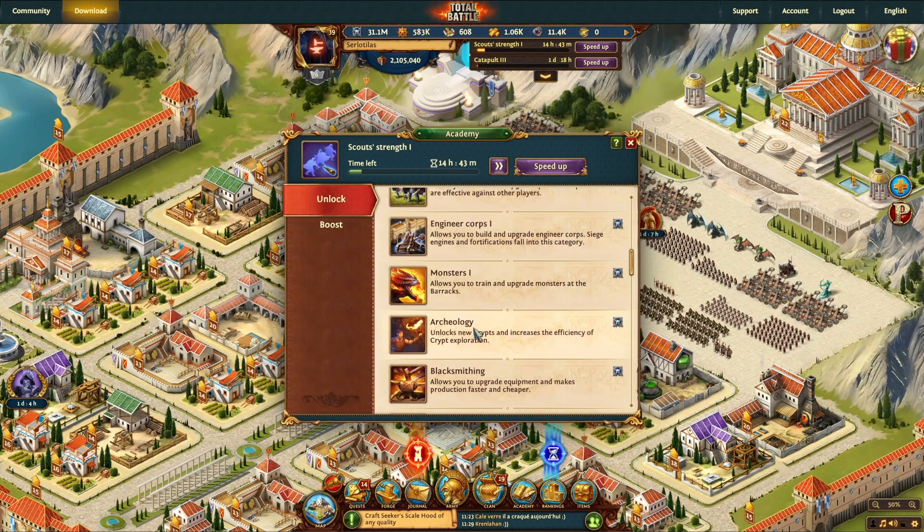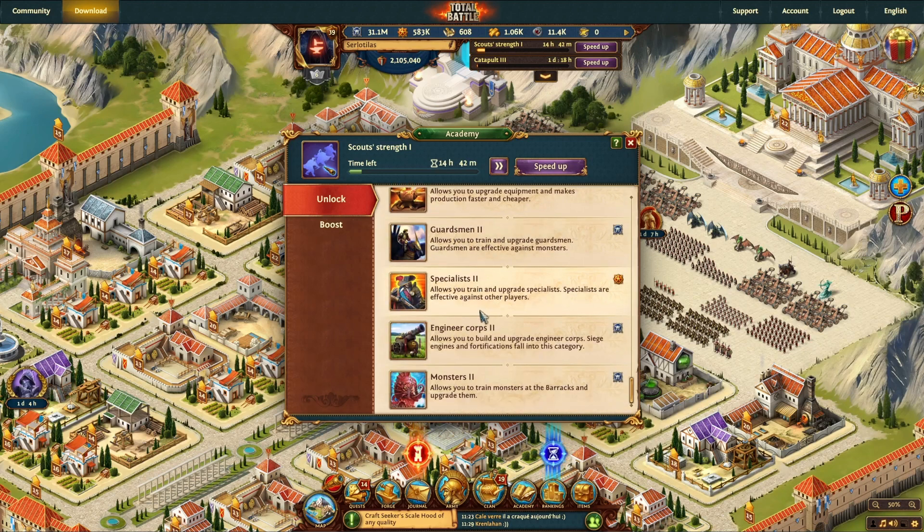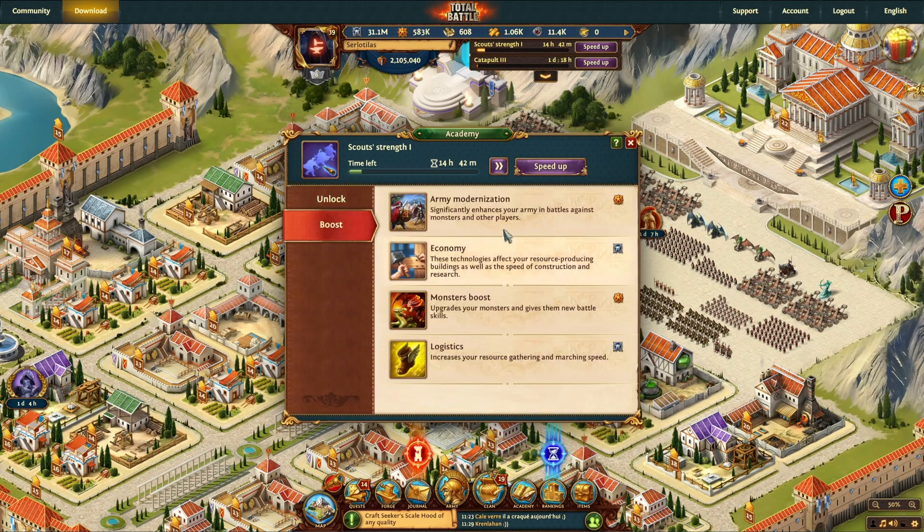You have your engineering corps, your monsters, archaeology, blacksmithing and so on, and then you have your boosts where you can spend valor on your economy or on logistics.